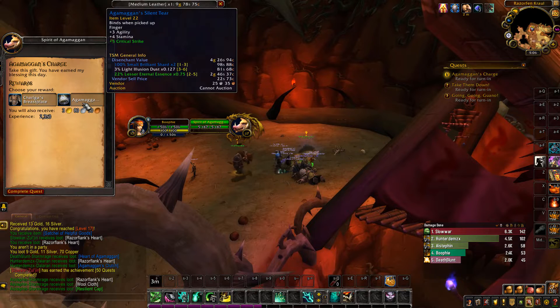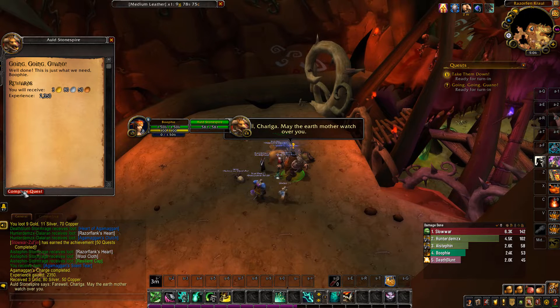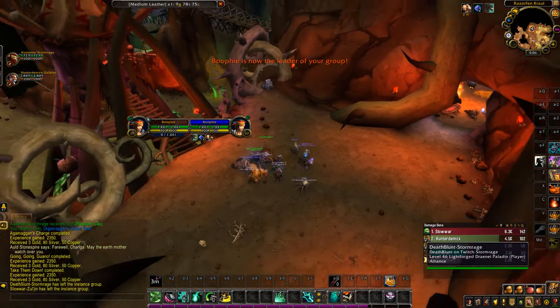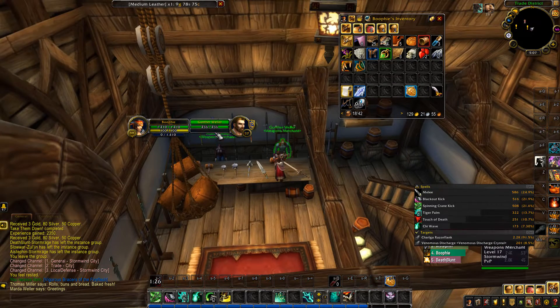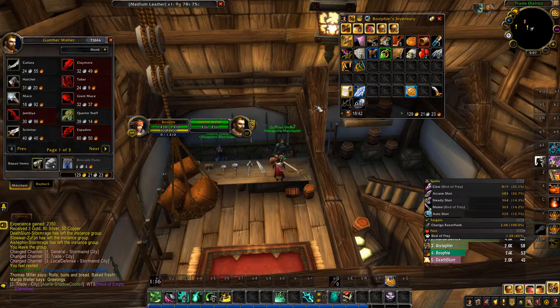Let's hand these in — got a ring with a little bit of crit. Nearly level 18 in one dungeon — like nearly two levels, awesome. We're sitting at 129 gold, still not much but we're going to start getting the gold soon. Thinking we'll do either cooking or enchanting.